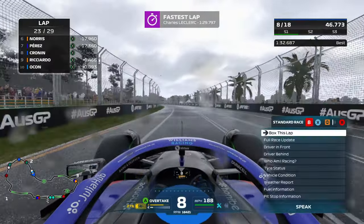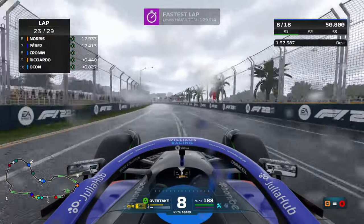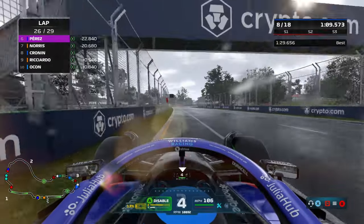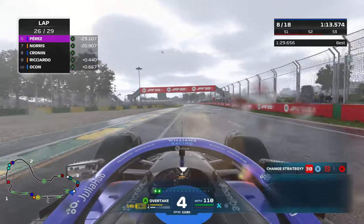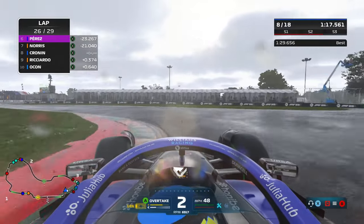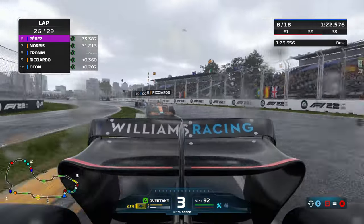Ricciardo's brought that gap back down — he's just four tenths behind us here. The weather is still not looking like it's drying enough for slicks just yet, and even if it does, I doubt we'll actually be able to pit because no one will. They'll try and run the inters to the end because the track will still be somewhat wet in places. On to lap number 26 now — they're giving us our first potential chance to change tyres. We're rejecting it. We're going to try and go to the end on these as best we can. As the laps run down, you can see how bad the tyres are — they're screaming for a break at this point.